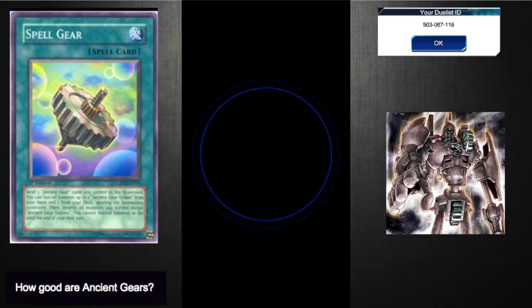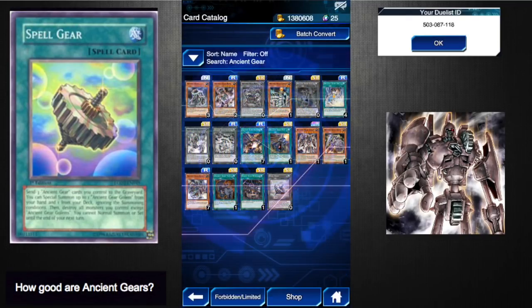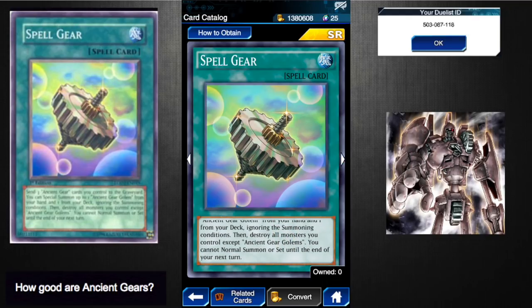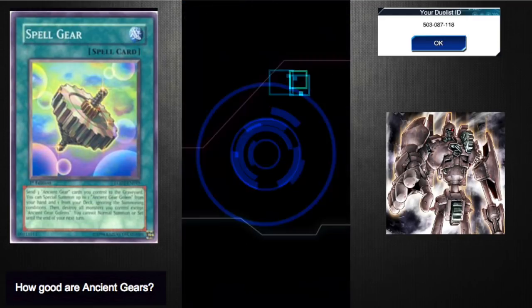Spell Gear is just a level-up reward — it says it's only available from leveling up Crowler to 40. The real cons for Spell Gear are that we only have one copy from Crowler at level 40, you have to destroy any other monsters you control, and you can't normal summon or set until end of your next turn. But you're stuck with one or two Ancient Gear Golems on your side of the field, which is not a problem since those cards are incredible. I give this card a four to five — maybe four-and-a-half.